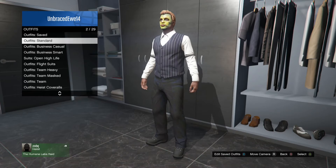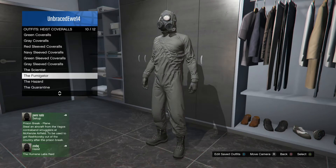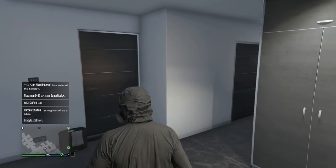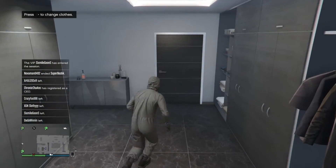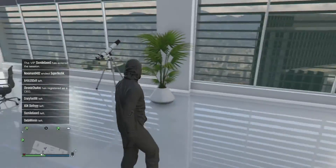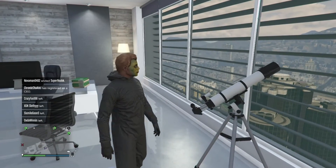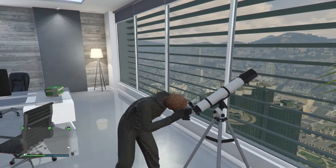Then you are going to go to outfits, heist coveralls, equip the fumigator, then go to your living room or go to a telescope. Run past and press right on the d-pad until your mask comes off and you do not look through the telescope.